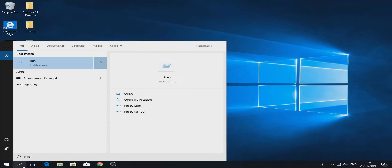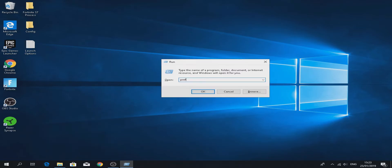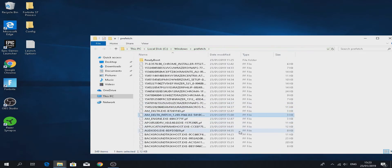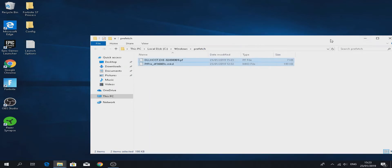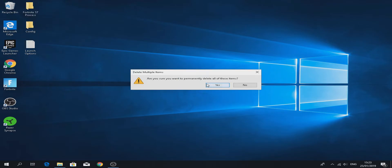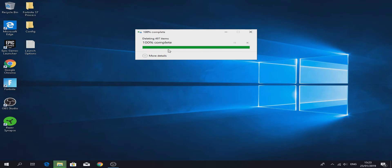This is the last temp folder. Open Run again and type 'prefetch' — spelled P-R-E-F-E-T-C-H — then click OK. It's going to ask for permission again, click continue. Press Ctrl+A and Ctrl+D. Click skip if prompted. Once you've done that, right-click your recycle bin and delete all of them. I deleted 500 items.